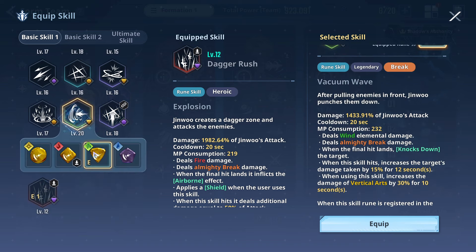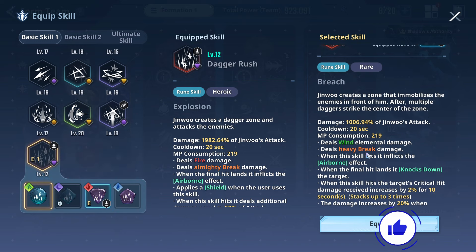So this overall is kind of the same — it's just you're losing out on this being an Almighty Break and this being a Heavy Break. I don't know why they decided to go Heavy Break on that one, but Wind is fairly similar, to be fair.